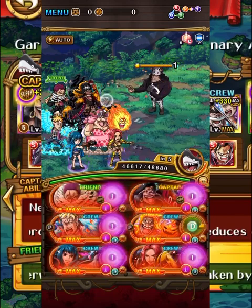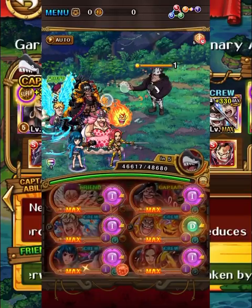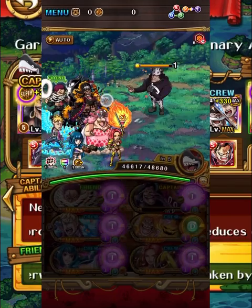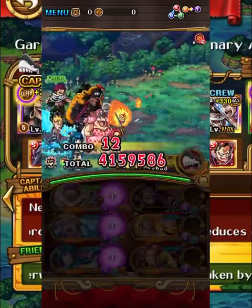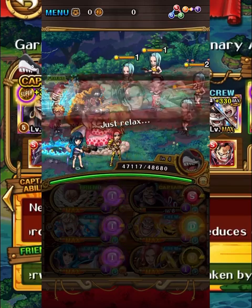So on stage 2 we have Kumar. We're going to use our Ain here to remove the defense. Now Ain has double special which is really cool because we can use her again later. We're basically just going to use a Blackbeard special here so we can get that roll started and wipe out Kumar fairly quick and fairly easy.